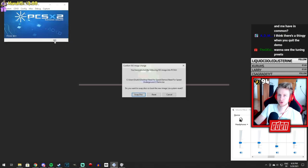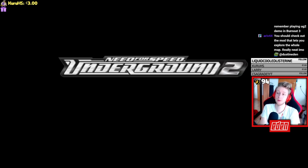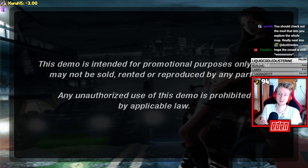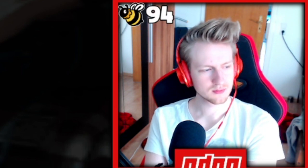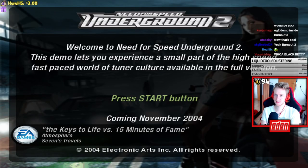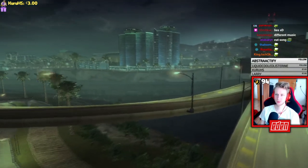Moving on to Underground 2, which should be more interesting since this was the first NFS game with an open world — the demo should let you explore part of it. The logo looks different, basically the Underground logo with a '2' slapped on it. That intro song got cut, and the demo description says it lets you experience a small part of the high-speed tuning culture world.